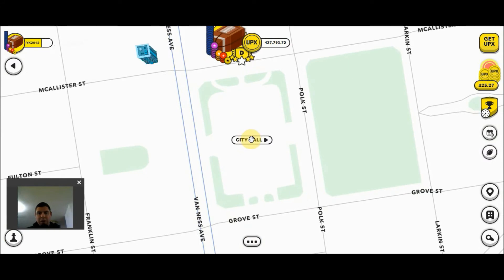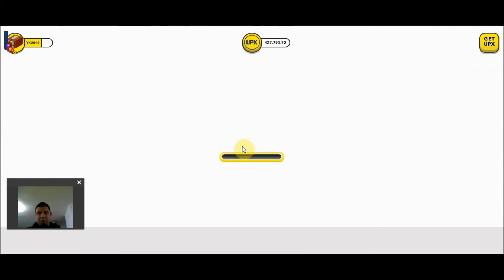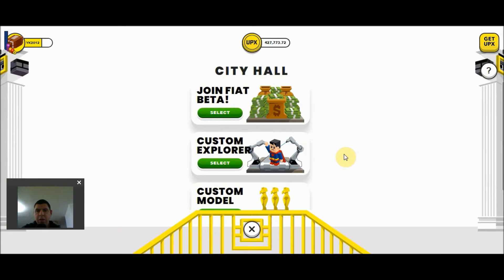Now if I click on City Hall, I am able to enter. Currently, there are three things that you can do within City Hall, with an expected addition of a fourth. The first one is to join the Fiat Beta Program, which enables you to list your properties to sell for U.S. dollars. This is no longer required, as anyone who becomes an Uplander is automatically included in this program, and you will receive an email shortly after leveling up to Uplander status in order to complete the process.